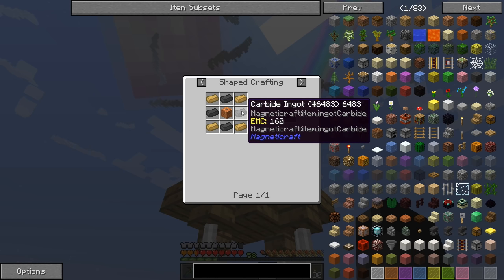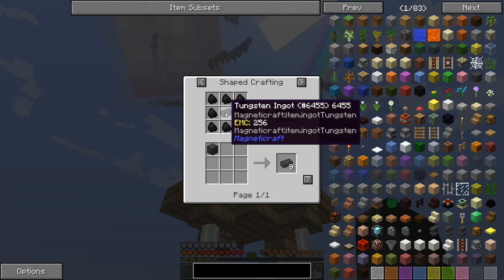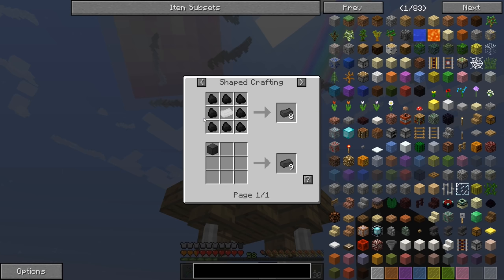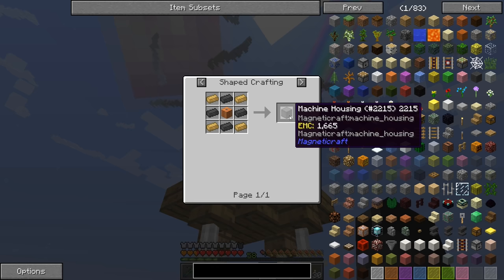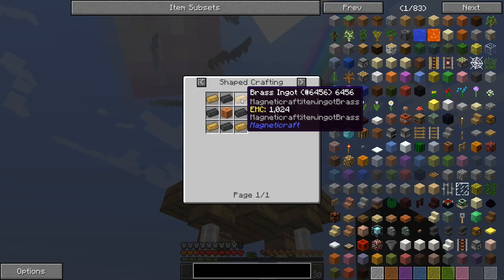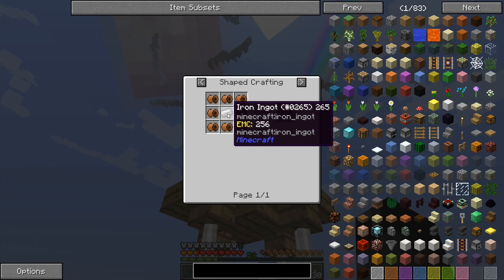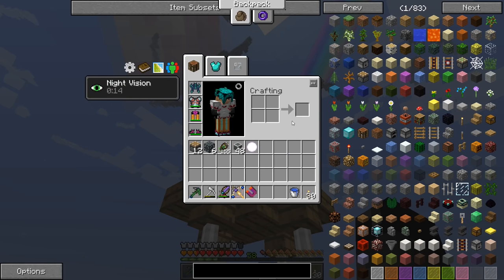The housing requires carbide ingots. It is one piece of tungsten — which we've gotten from the nether or maybe from sifting — and then 8 coal makes 8 of those carbide ingots, so that's not that bad of a recipe. It requires brass, which is zinc and copper — we've gotten both of those from sifting — and then these copper wire coils, which is a stick plus copper, and then some iron. Not that difficult to make.